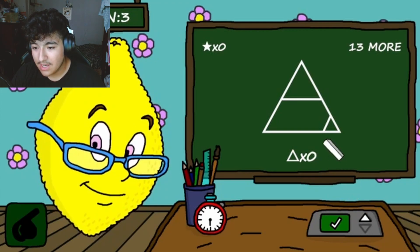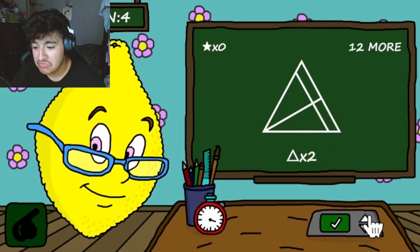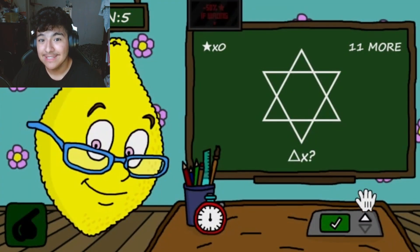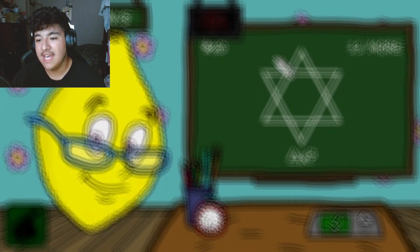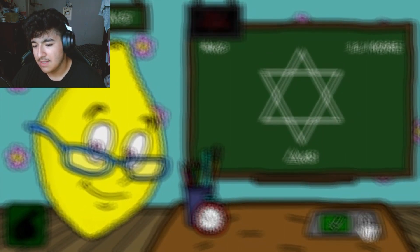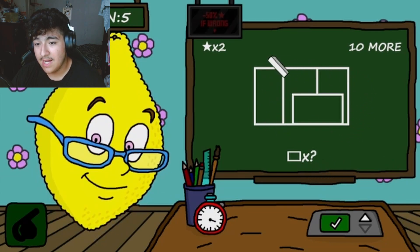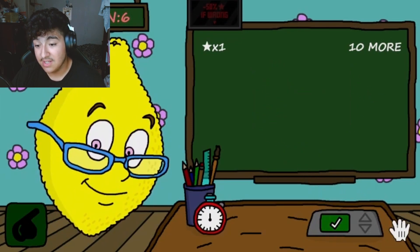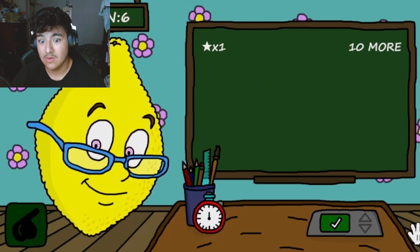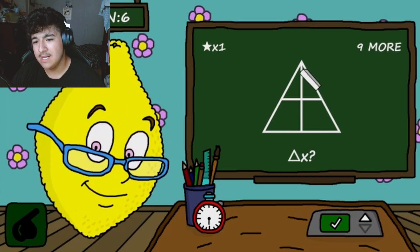How many triangles? Okay, there's one, two triangles. No. The next thing — how many triangles? One, two, three. No. Let's continue, I'm so bad. Oh my god, how many — one, two, three, four, five, six, seven, eight. Good job! How many squares? It's one, two, three. Time's up! Why are you looking at me like that? How many? One, two, three — wait, no — one, two, three.